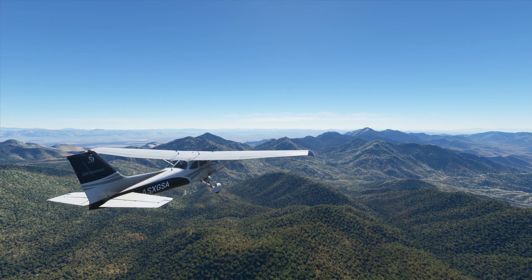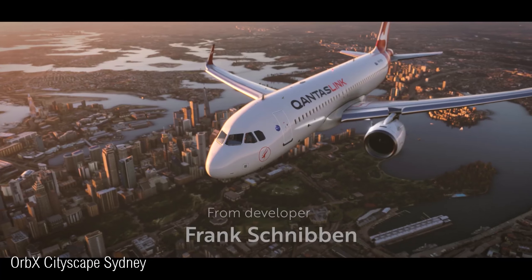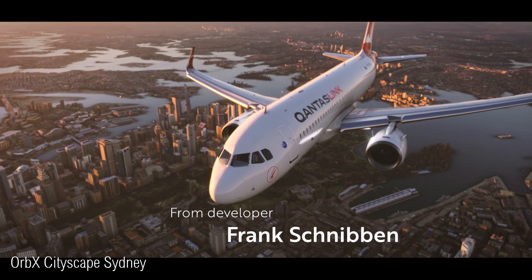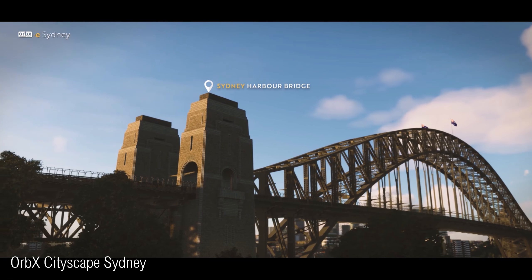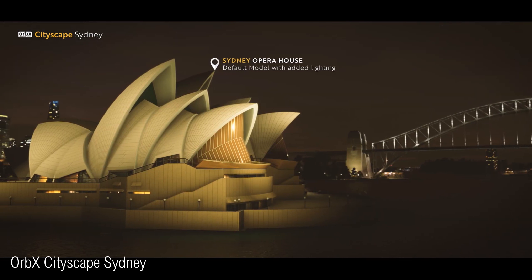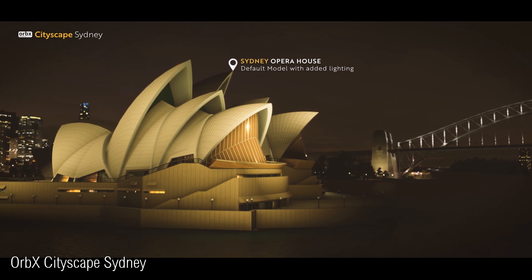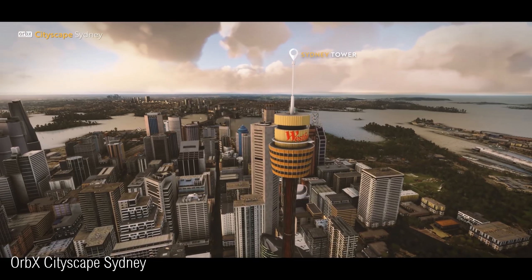In other releases, OrbX have released a new trailer for an improved cityscape for Sydney. This is definitely an update which is much needed, as the default Sydney has many problems and a lot of landmarks are missing. This paid update will contain many landmarks, which includes the improved Harbour Bridge, as well as the Opera House, along with numerous other features.